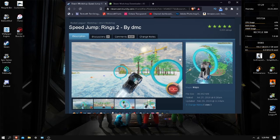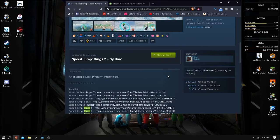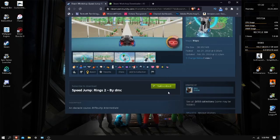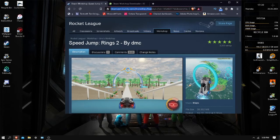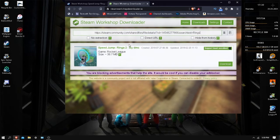Go to the Steam Workshop map you want to download directly. You don't actually need to subscribe to it — I made that mistake thinking it would work in Rocket League, but it won't. All you need to do is go to the link up top in the Steam Community page, copy it, then go to the downloader website in the description and paste the link. You should see the download appear; if you don't, something is wrong with the link. Go ahead and download it.